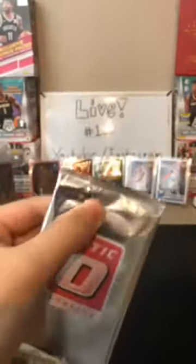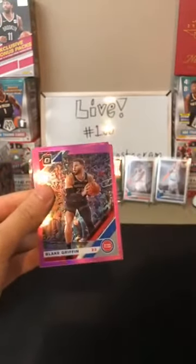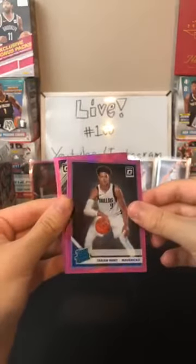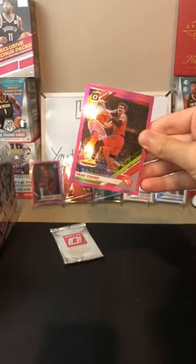Next pink pack: Jabari Parker for the Hawks, John Wall for the Wizards, Blake Griffin for the Pistons — there you go Pistons — Isaiah Roby for the Mavericks, and DeAndre Jordan for the Nets. Following pink pack: Trae Young for the Hawks — I'll sleeve that one — and then a pink LeBron! Nice hit for the Lakers. Then Markieff Morris, Devin Booker for the Suns, and Damian Lillard for the Blazers. Getting something good actually worked!